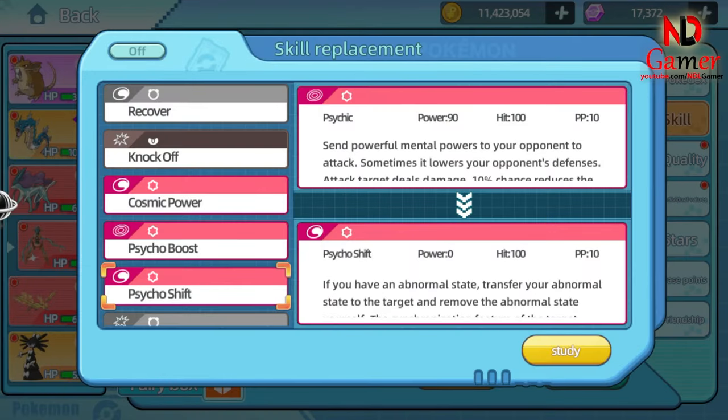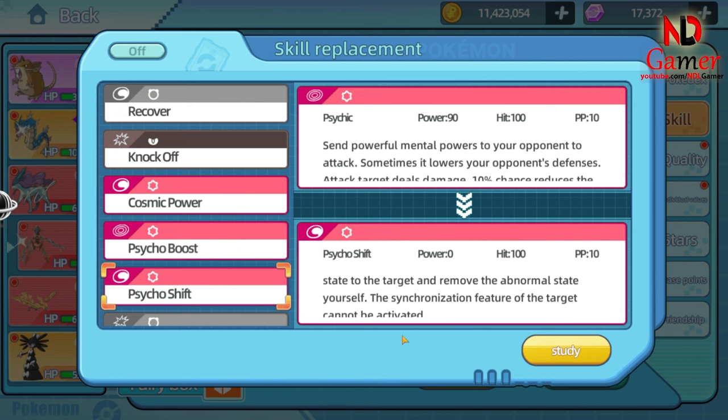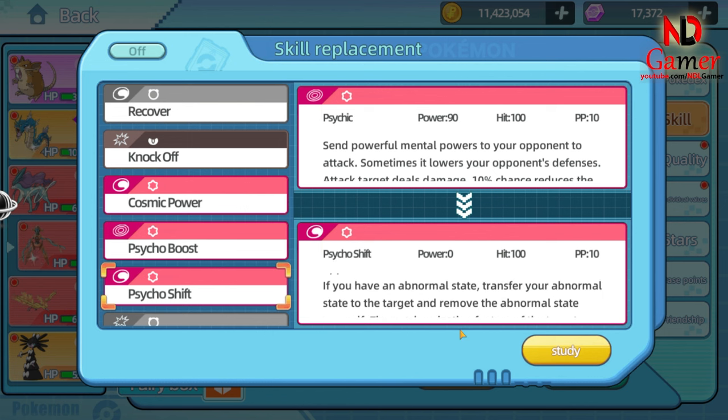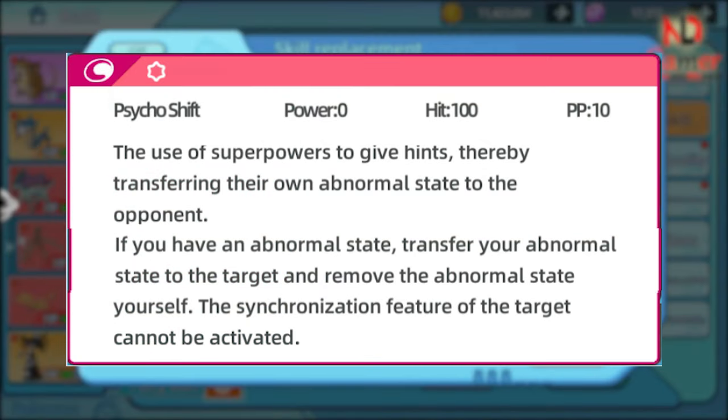Move Name: Psycho Shift. Power: 0 — does not deal direct damage. Accuracy: 100% — always hits. PP: 10. When Deoxys uses Psycho Shift, it transfers any current status condition affecting it — such as burn, paralysis, or sleep — to the opponent. At the same time, Deoxys fully cures itself of any status conditions. This move also nullifies the opponent's Synchronize ability, preventing the opponent from passing status conditions to its teammates.